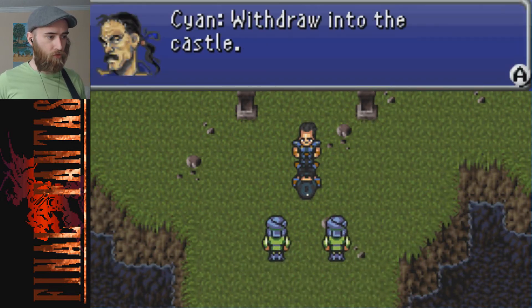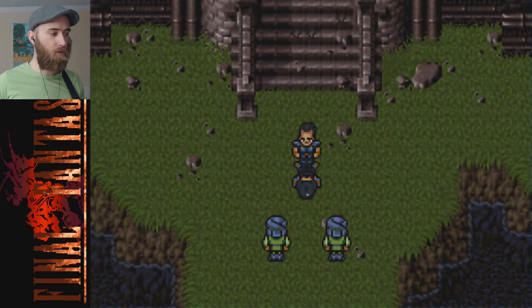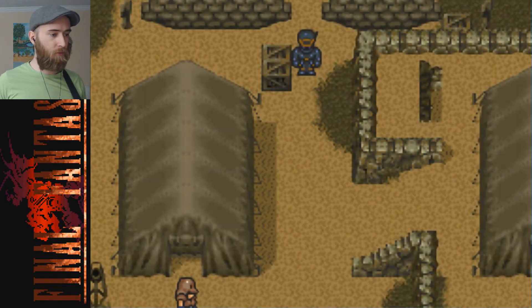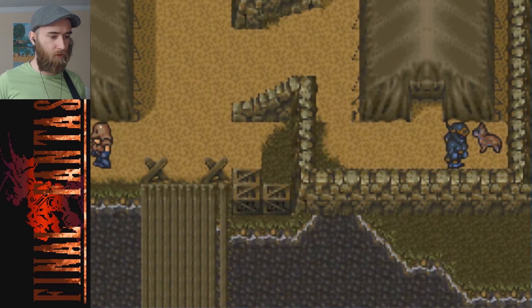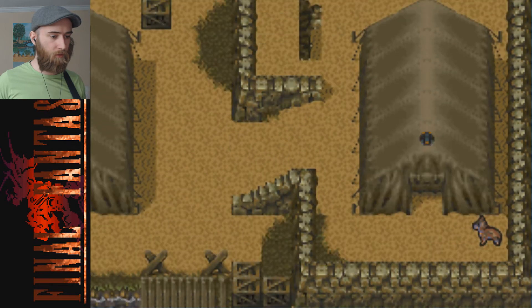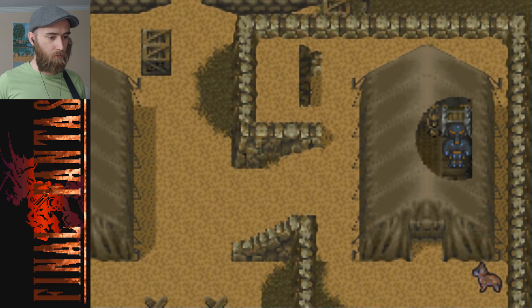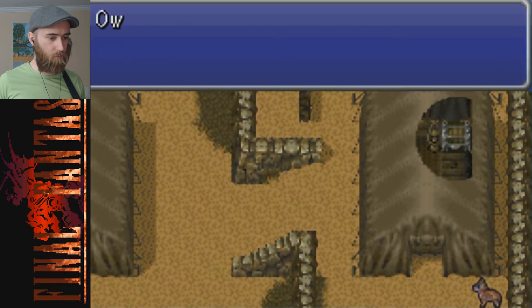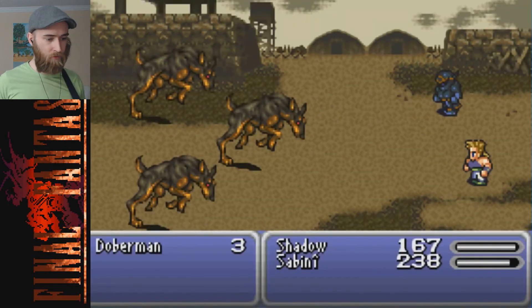Yeah, you better run. 'Withdraw into the castle - we shall wait within its walls while our enemies grow tired.' Good going, Cyan. 'Are you the defender of Doma Castle?' 'Yes I am.' I think I'll fight you in a second. The door won't open - ugh, kick it. Ow. Must have heard that. But I want to fight any enemies I can.